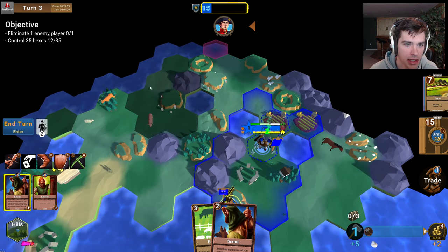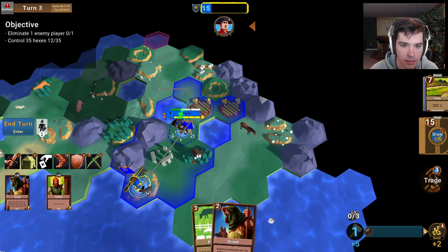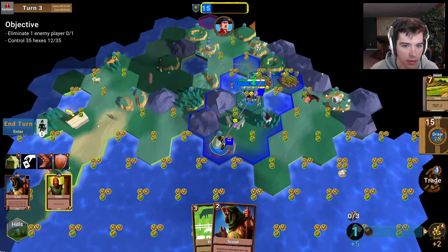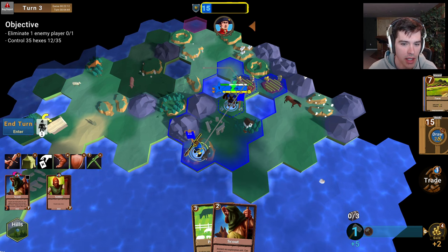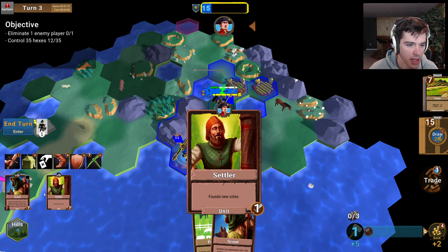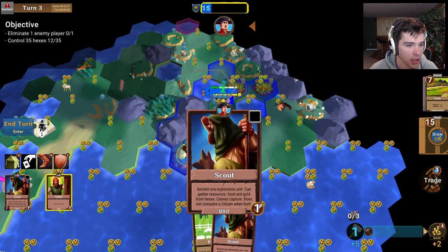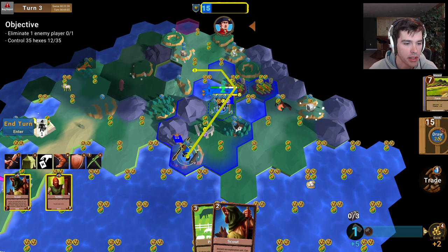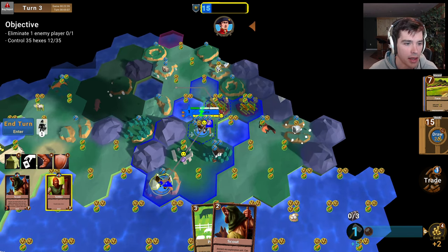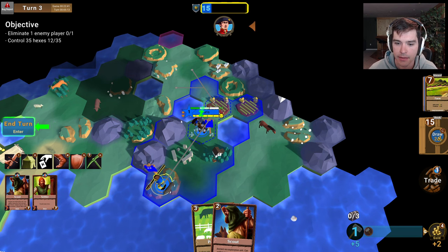I think I remember there was another goody hut over here, so I'm going to send my scout this direction. My axe man — oh, he spawned this turn so I can't move him. I also have the settler on this tile which I got from the goody hut. When I click on this tile you can see all units that are there — multiple units can be stacked on the same tile. To issue orders to one or both you can highlight the units here. I've sent my scout off this direction. My settler — I'm going to look for a new place to settle. I think I like this area up here. And I'll end my turn.